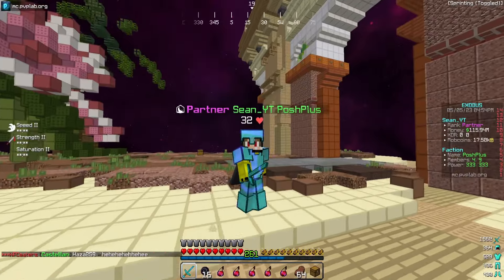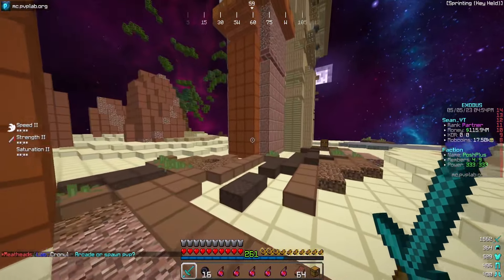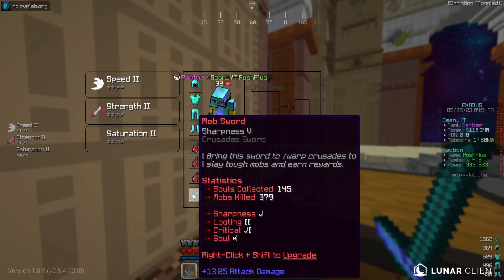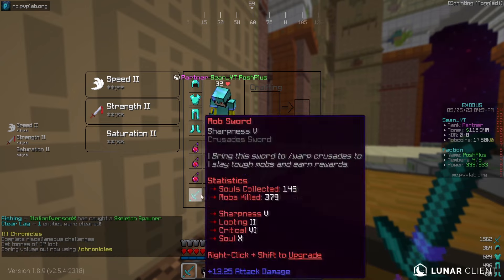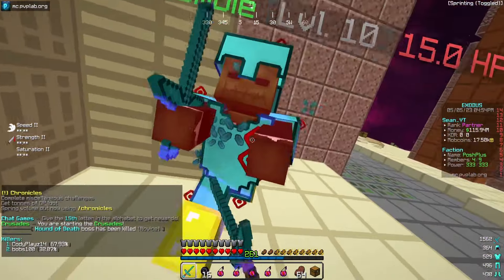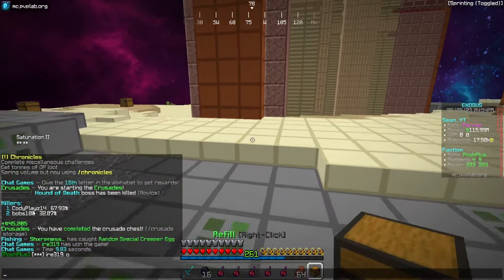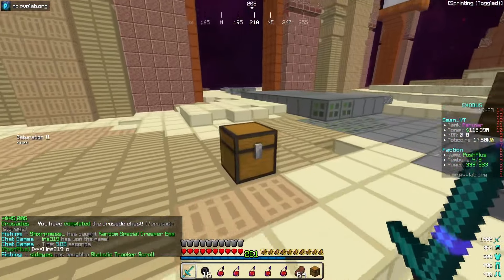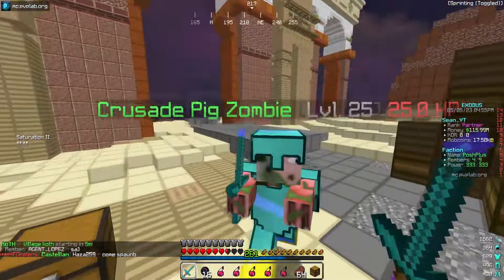I'm just gonna open the rest off camera so I don't bore you guys to death, then I'll show the loot real quick. Alright guys, we are showing off the crusade sword - I've been grinding these crusades for a minute now, about almost 400 mobs killed. Looking at the sword right now: we got Sharpness 5, Looting 2, Critical 6, and Soul 10. Obviously the first thing you should upgrade when starting on the server is Sharpness 5 - that's the first thing you want to max out.